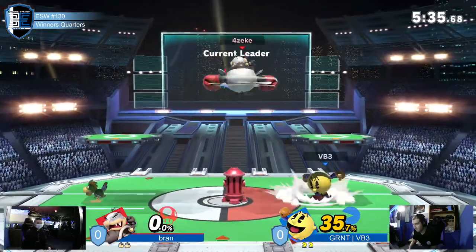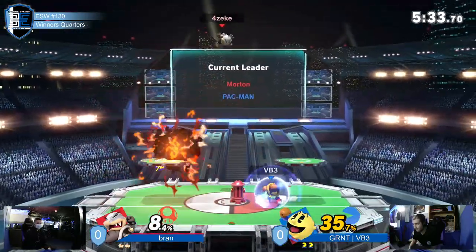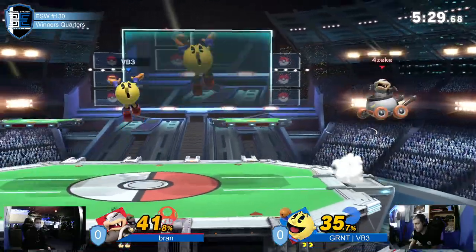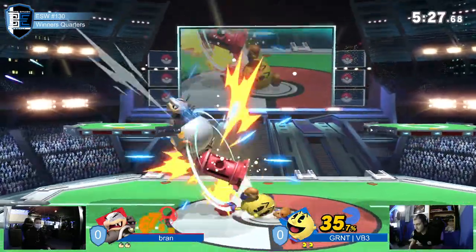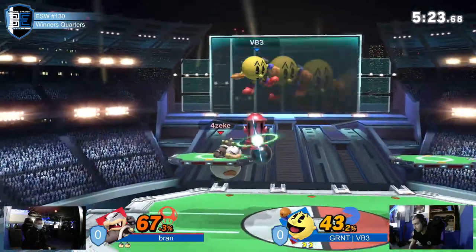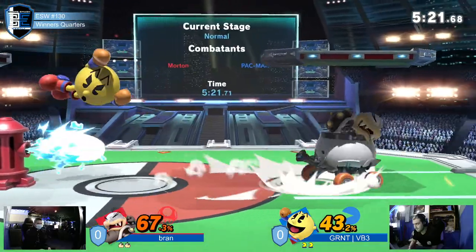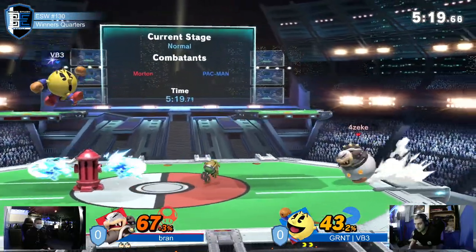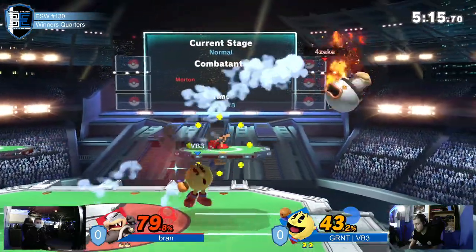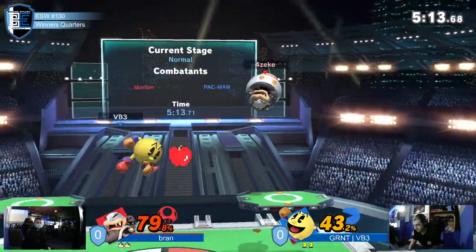We're back down to two stock, two stock. Pac-Man has the Hydrant out right in the center and gets a hit with it. That's one thing about Pac-Man — he can cover so much space because of all the tools he has at his disposal. Especially if he's prepared to hit the Hydrant during an onslaught. Pac-Man definitely likes PS2.